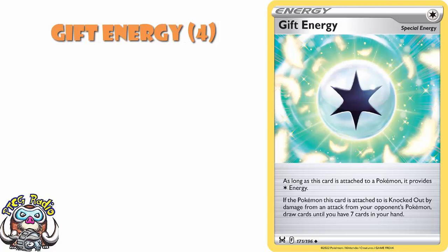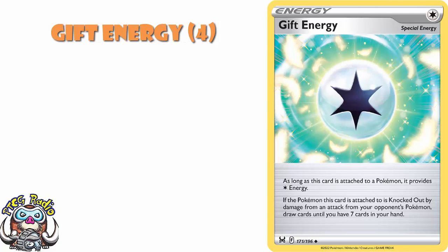And Gift Energy is a colorless energy, but if it's attached to a Pokemon knocked out by damage from an attack, draw cards until you've got seven in your hand. So Gift Energy is one that I think could end up being moderately useful.